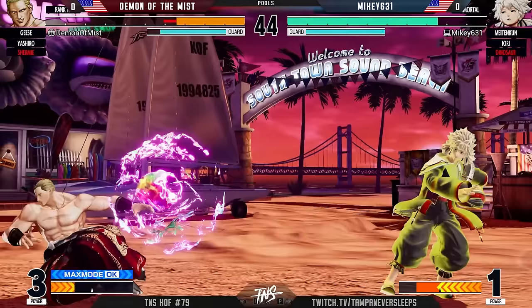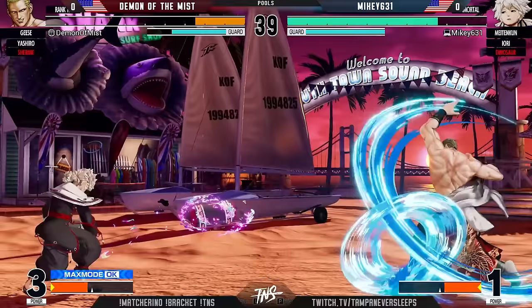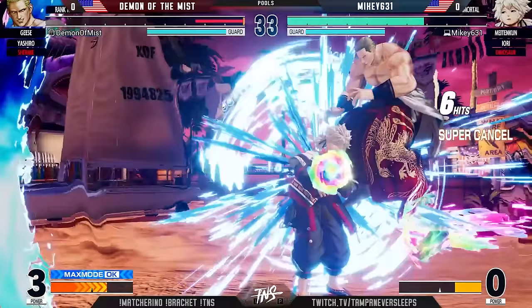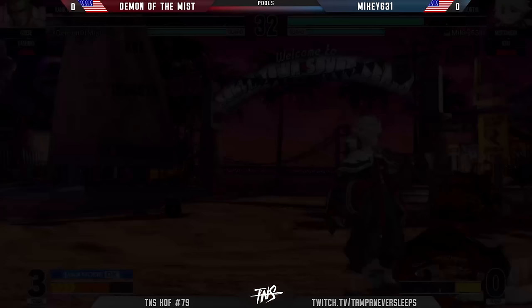Mikey just playing solid right now, spacing him out — he's being so incredibly active. It's pretty difficult for Demon of the Mist to really get anything started because he's just walking into buttons and into fireballs as well. Nice bait — fade away shot baiting out the PXDP. It doesn't even matter. Spend the meter even though he had a drop, just make sure you get the kill.